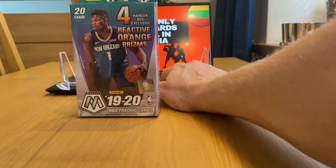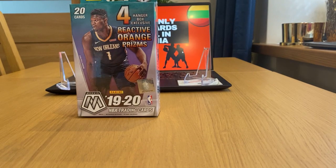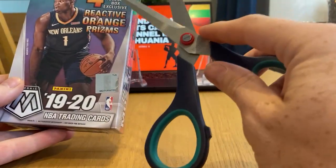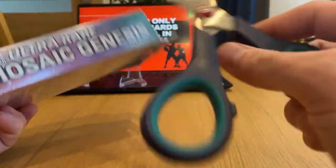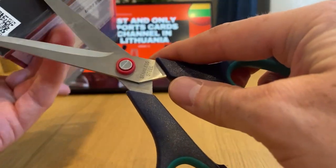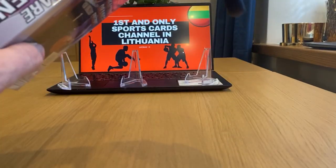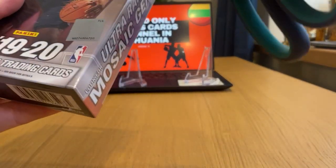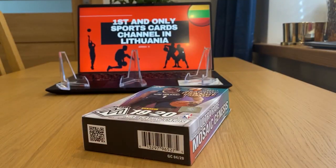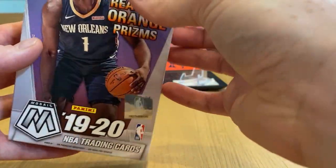Welcome to my latest studio. Today I will be opening a Panini Mosaic hanger box, where we should be able to find four hanger box exclusive reactive orange prisms and ultra rare Mosaic Genesis. We're definitely looking for that nice mystery card. See how it goes — 20 cards only, so this video shouldn't take too much time, just five minutes or so.